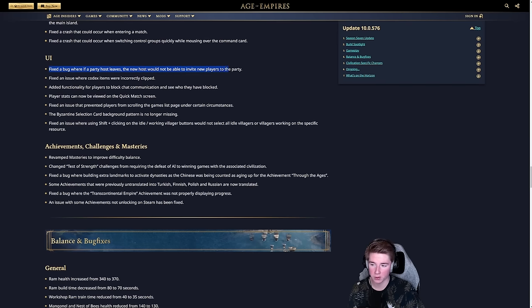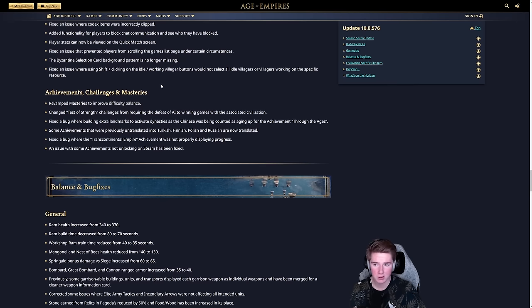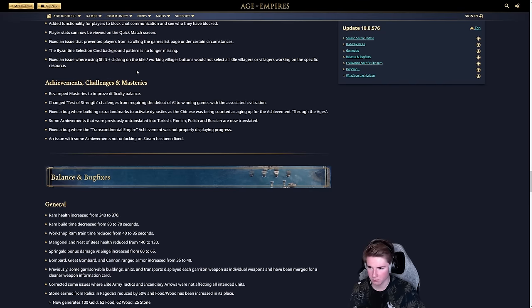Some UI fixes: hosting a custom game no longer breaks party invites when the host leaves. Codex items have been corrected, players can now block chat communication and see who they have blocked, player stats appear on the quick match screen, and the Byzantine selection card background pattern is restored.